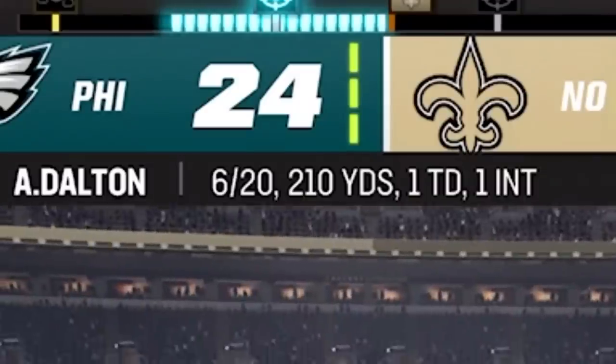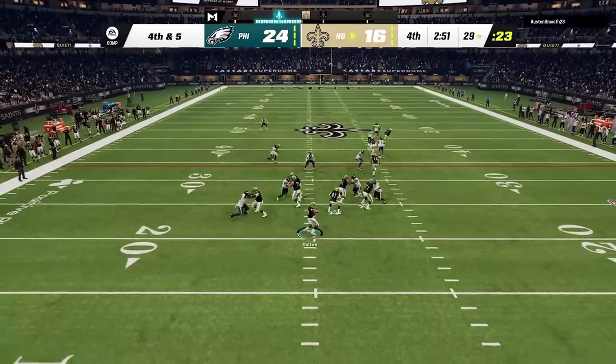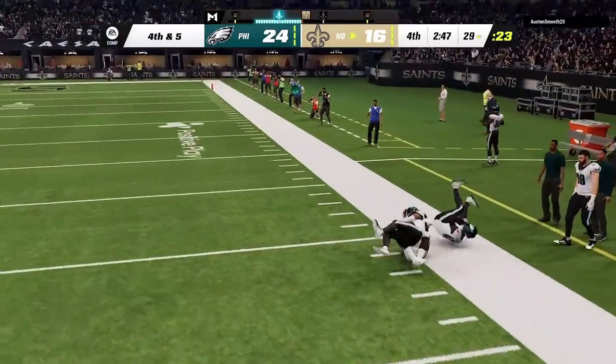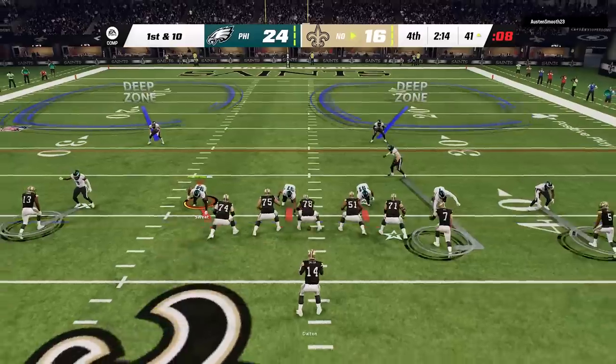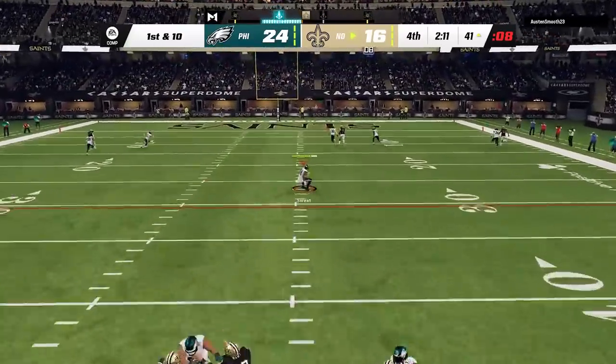No big deal though, as he would have to be able to complete a pass for that to matter — he is now 6 for 20 and has decided to just run the ball instead. Now in 4th and 5, I fail to user again — this time as the safety. On the next play he comes out in an empty backfield look, so I go right back to using the defensive end over the middle. He tries to beat my cover 2 over the middle the same way he did earlier in the game.